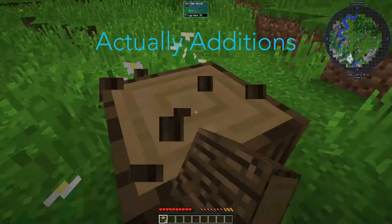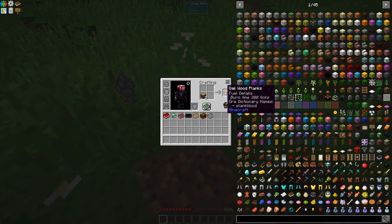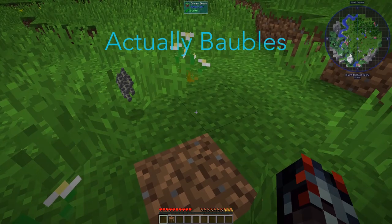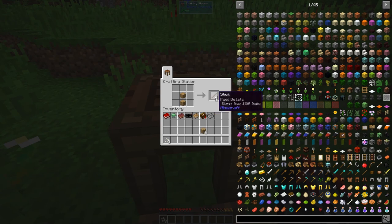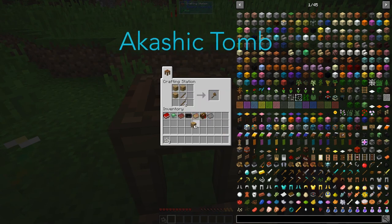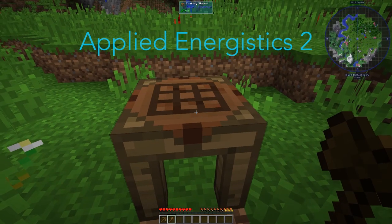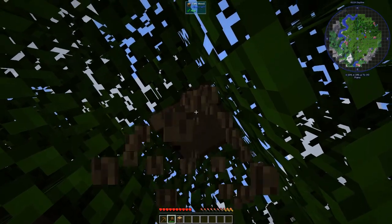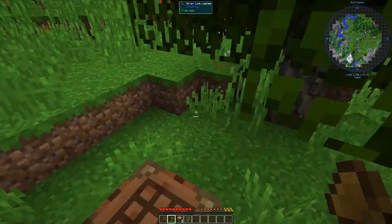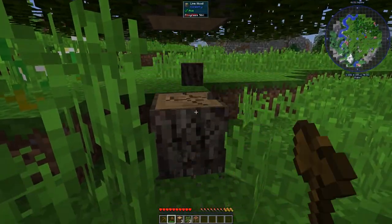Up first we have Actually Additions, which introduces many concepts such as energy systems, tools, farming, and other utilities. Next is Actually Baubles, a companion mod for Actually Additions that adds rings, pendants, and other trinkets to boost effects on your character. Then we have Akashic Tome, a mod that introduces a book that will combine other books and manuals into a single one.